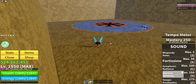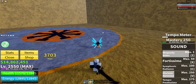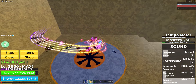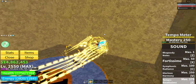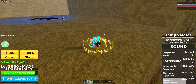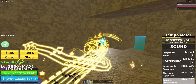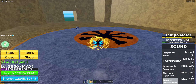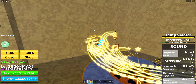Now for the tempo meter — you can fill it up by doing damage, or the best way is to just use the F-move and hold it. Once it activates, everything becomes golden instead of multicolored as before. You get faster, you get a ring around you, a speed boost, and some extra health.